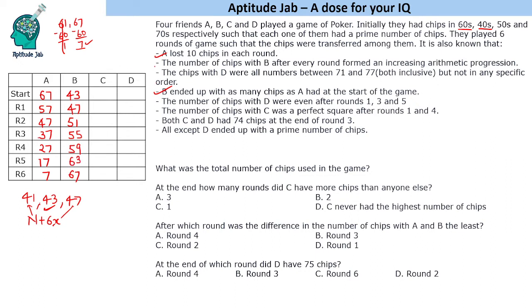Now we need to find C and D. We know the total chips are constant. Adding up A and B's starting values: A had 67, B had 43, and C and D together account for the rest. The total number of chips in the game is 67 + 43 + 50s + 70s. Computing: 37 + 55 + 92 + 148 gives 240 chips total, which remains constant throughout.